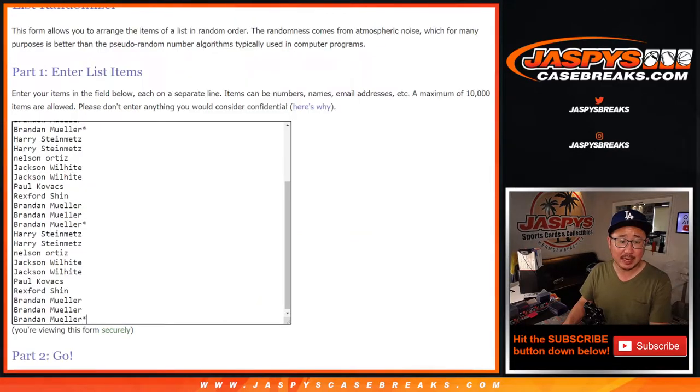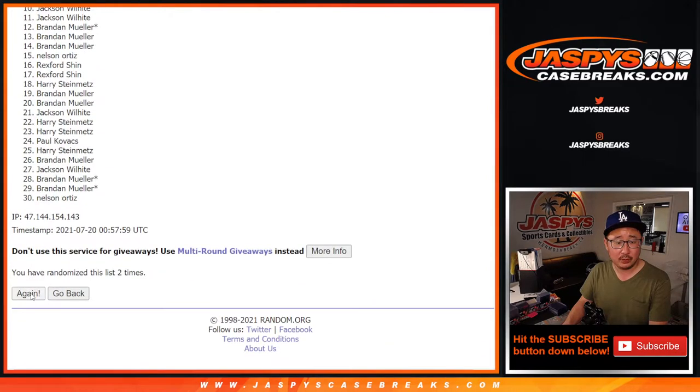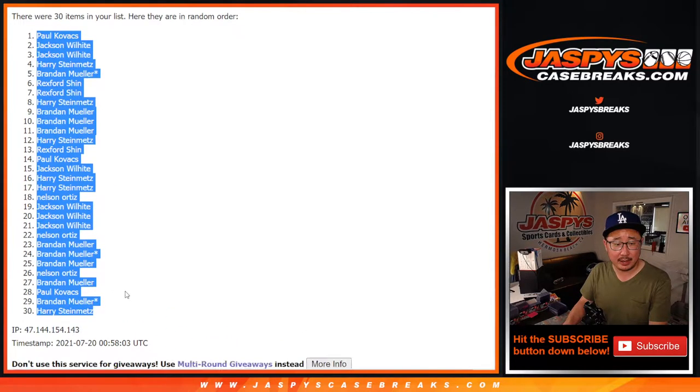Four and a one, five times for names and teams — one, two, three, four, and a one. Fifth and final time. Paul down to Harry.